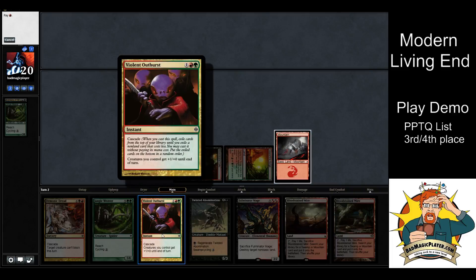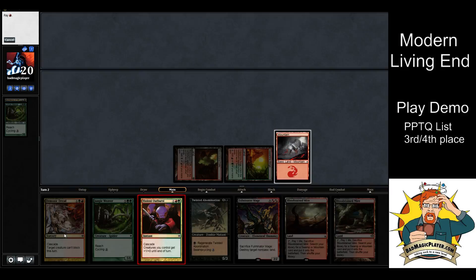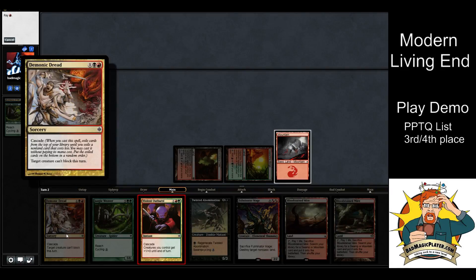For the sake of showing how this deck works, we're going to play the cascade card. As I said in the deck tech, Violent Outburst doesn't need a target — you can play it any time because it's an instant, regardless of whether there are creatures in play. Demonic Dread, on the other hand, requires a target, so you can't play it unless there's actually a creature on the battlefield — yours or your opponent's.